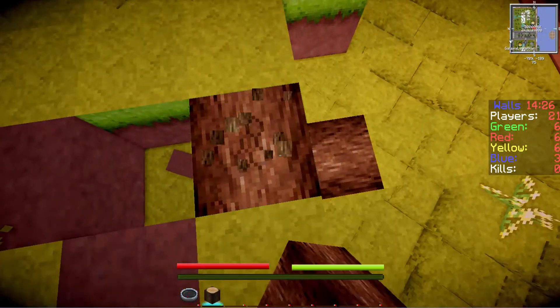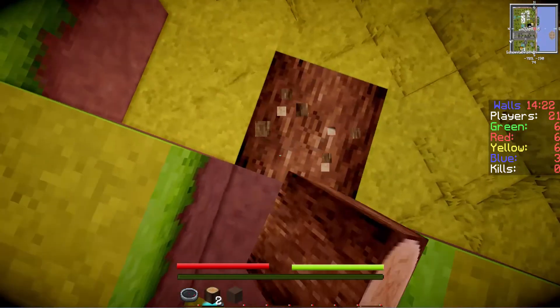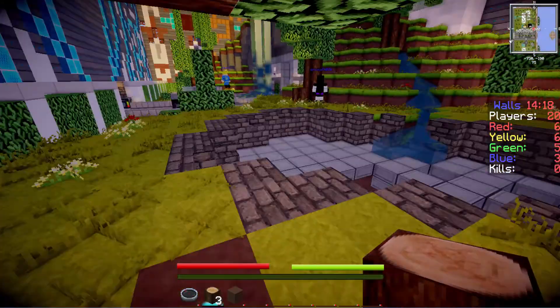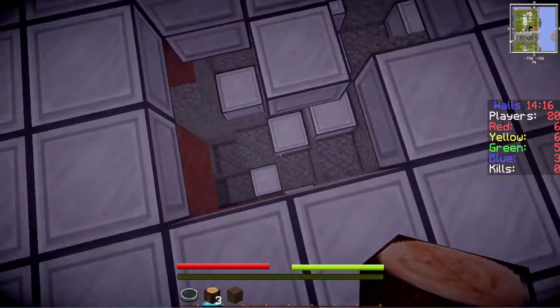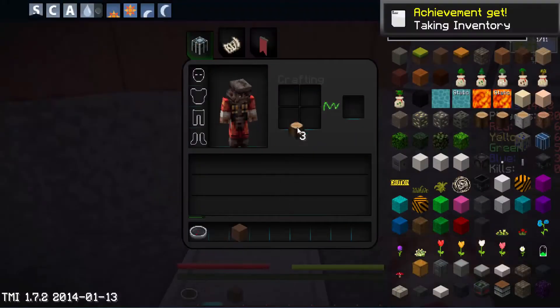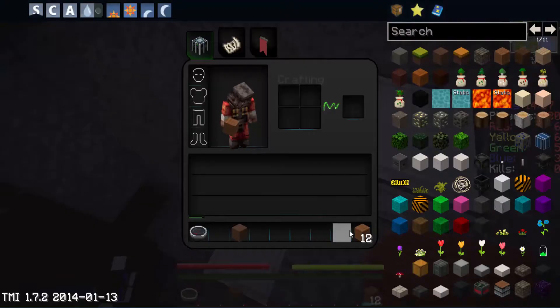We gotta find a cave right now. You think you're gonna find a cave in an urban area? Good luck with that. Oh, I found it — it's right under here. Sweet, let's go explore!